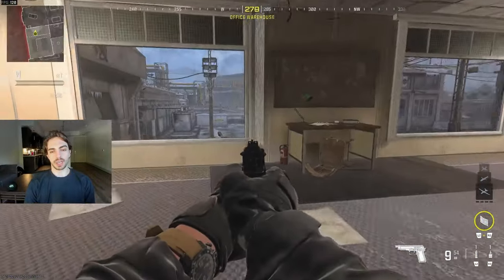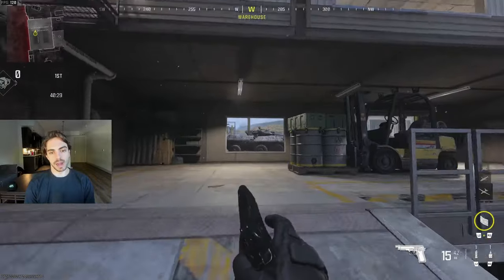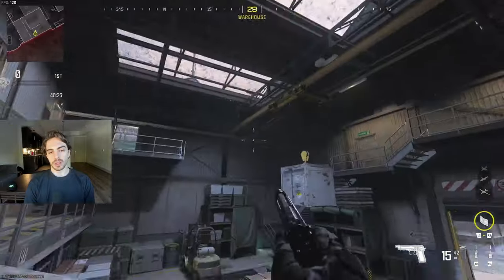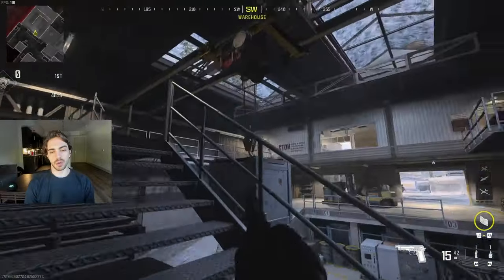Up here is gonna be 'dubs' because there are two windows. Down here is gonna be 'single' because there's one window. So if you're breaking P5, they're coming single or they're coming dubs, either or. This whole main room is 'control,' and you could say they're going 'control stairs' — this is the stairwell inside control.